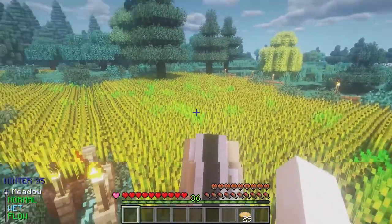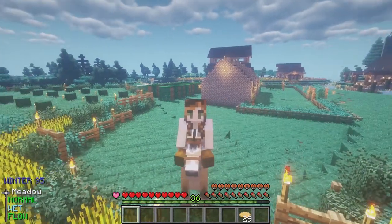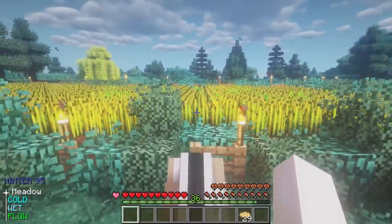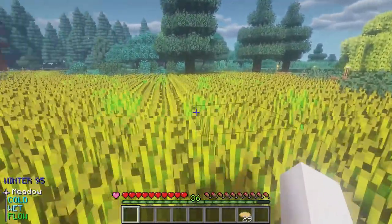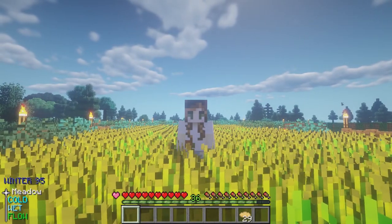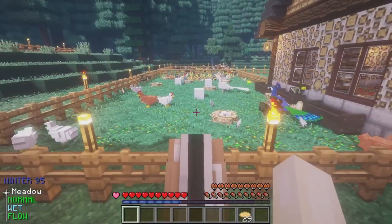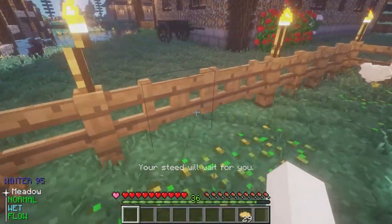I went ahead and planted a lot of wheat — look at all of it! The sweet wheat we can trade with Felicity for emeralds, but mostly this is just an aesthetic thing. I've always wanted a golden wheat field like this. The texture pack I have on — when you come out to the middle of the wheat field, you can just stand there with the golden summer wheat gently swaying side to side. It is beautiful.